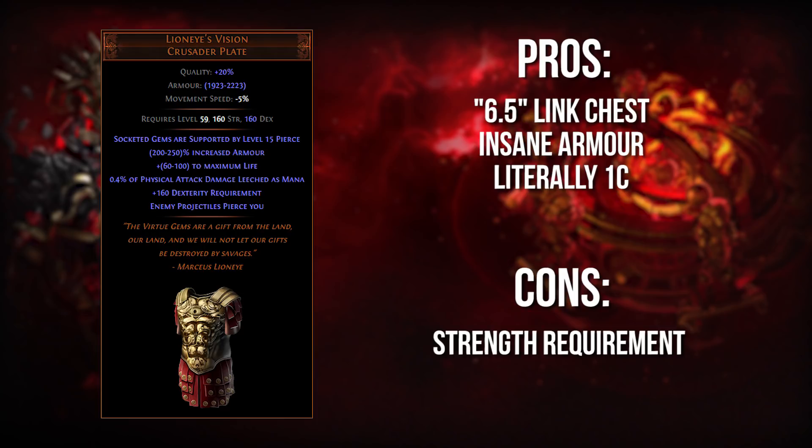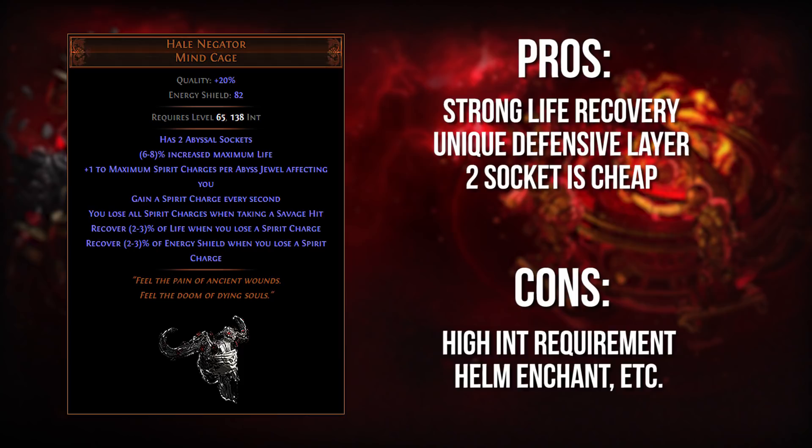The mana leech is pretty interesting — in some cases it's entirely useless, but in other cases, like maybe you want to skip out on using a Lion's Eye Fall unique jewel. You could just get this mana leech here and suddenly you're getting mana leech on your build when ordinarily you'd have to go out of your way for it. Overall, it's only one chaos, and I think that's a huge steal for the stats it provides. The big downside is you're losing out on percent life that you can get on other rare chests, and it has a significant strength requirement. Overall, I just think it's a steal for its price.